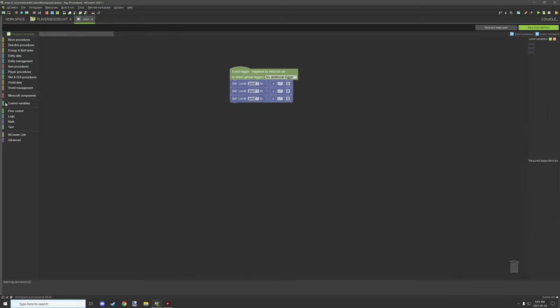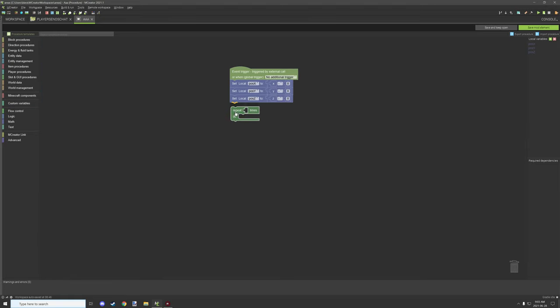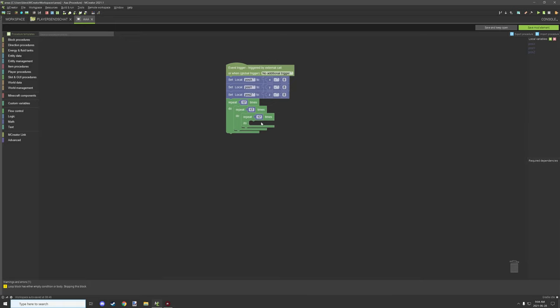Now we need the repeaters — grab them from flow control and place them down. Also grab a number from math. The key part: 8 plus 8 is 16, but we have to account for the block being run from, so 16 becomes 17. We need to set every repeater to 17 if we want a square area. You can set these numbers to anything you want, but for a perfect cube all three repeaters must be set to 17.